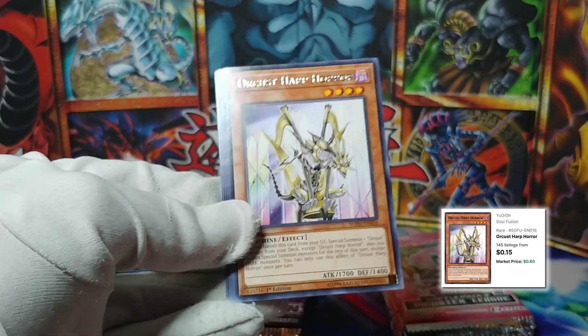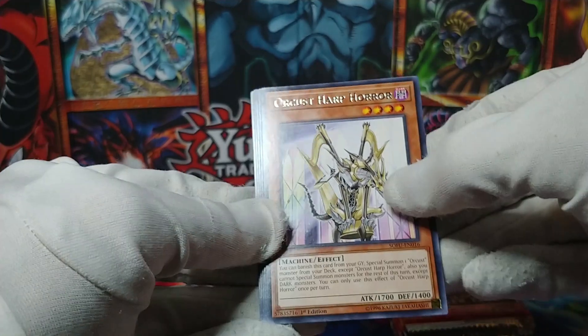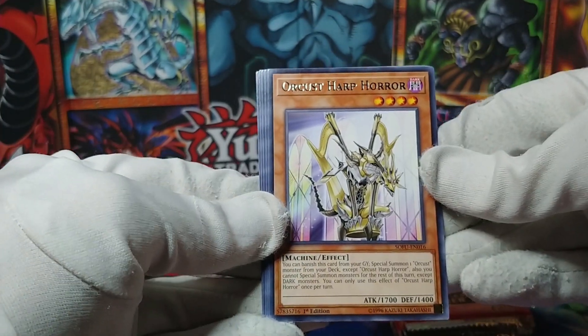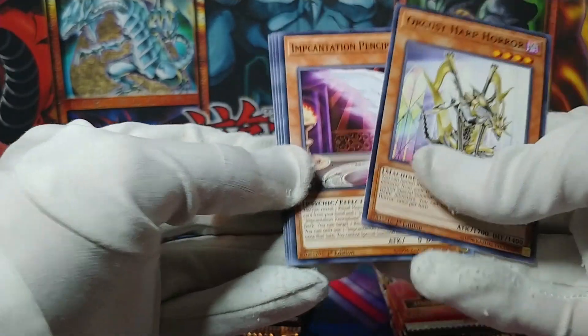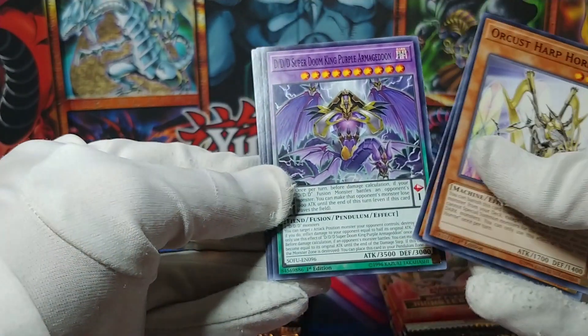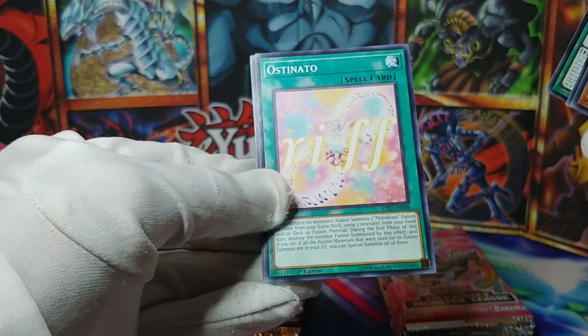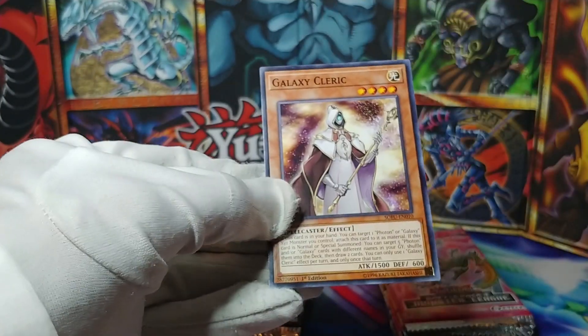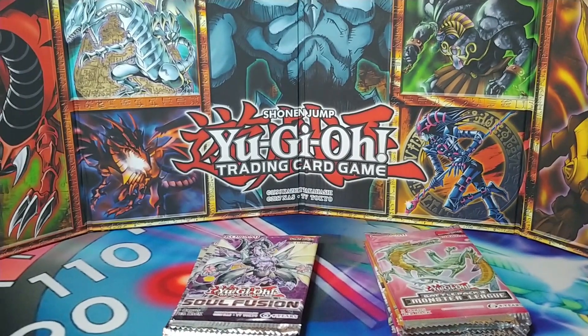Orcust Harp Horror — okay, so there's probably a super rare in every pack if there's also a rare. This was just unbanned though, wasn't it? Oh, big money right here maybe. More Impcantations and DDD Super Doom King Purple Armageddon, Ostinato, and Galaxy Cleric.